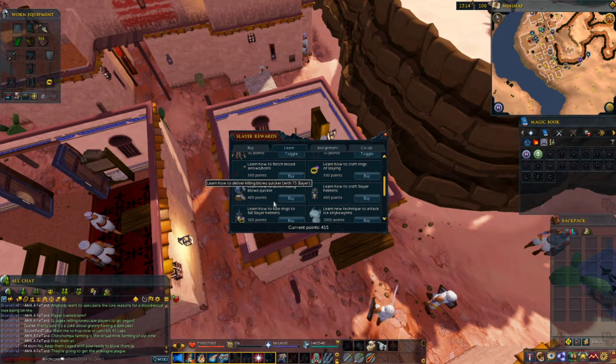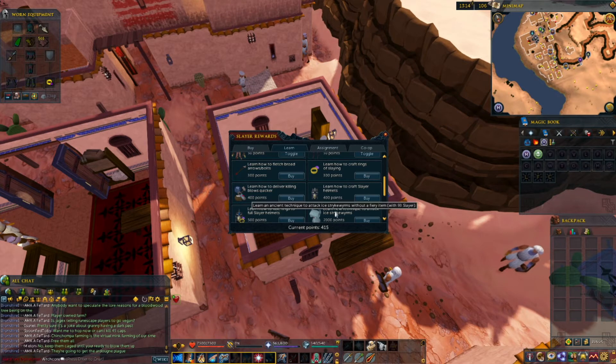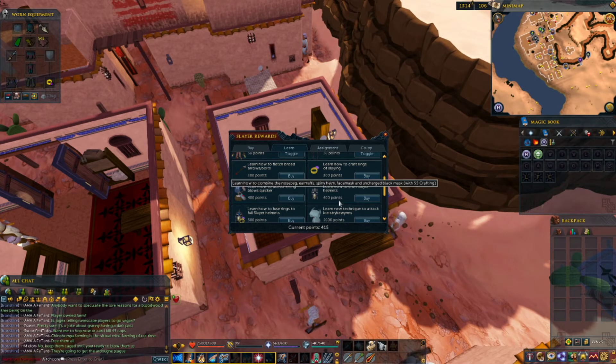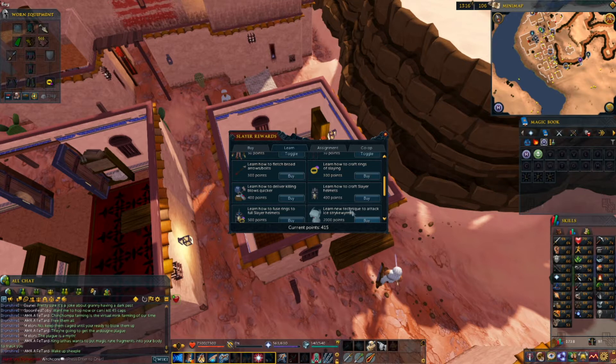So now I have over 400 Slayer Points, and I could learn how to craft a Slayer Helm or learn how to craft Rings of Slaying. Since I can't turn the Slayer Helm into a mighty one for quite a while — which would allow me to use it with magic and ranged as well — I think the first thing I'll learn is Rings of Slaying.